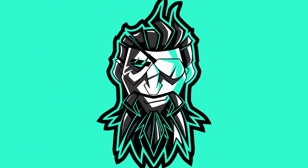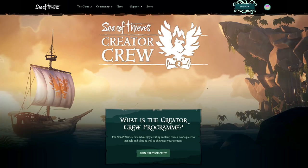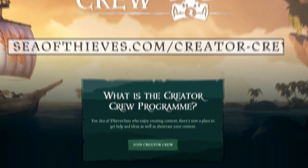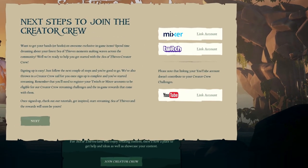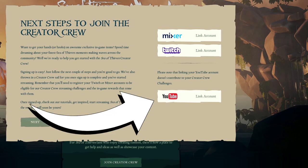First off, one of the biggest questions is how do you sign up for Creator Crew. It's super easy — just visit seaofthieves.com/creator-crew, click the sign-up button, and link your Mixer or Twitch accounts. Rare did confirm that YouTube support is incoming, so YouTubers just hang in there. Quick side note: you have to be at least 18 years or older to be part of the Creator Crew due to the nature of the contract.